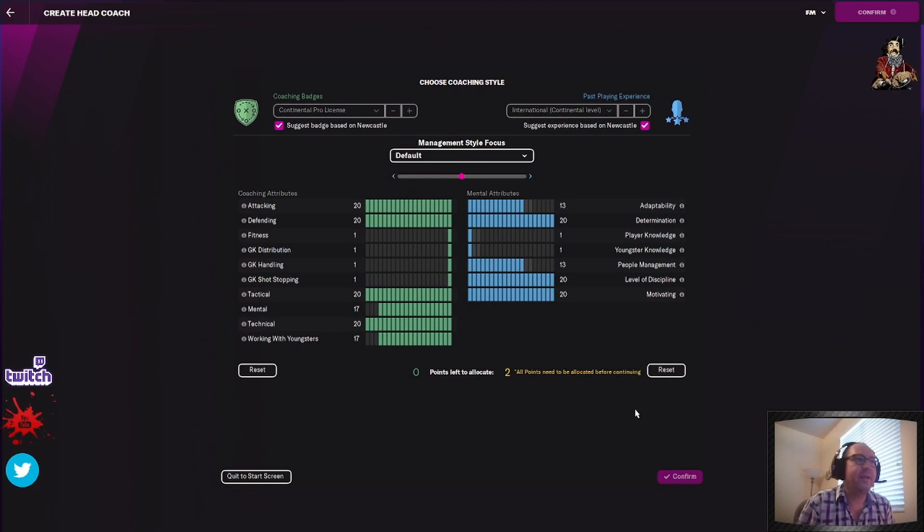Those are maxed out at 20. This is the perfect way to set up your guy. I have two left — goes into people management. The adaptability at 13 — you could make an argument for putting people management a little higher, but you also have coaches that will handle that stuff for you. This looks very good for a coach. So Marty McFly is ready to go.